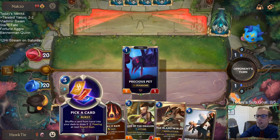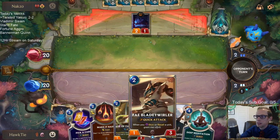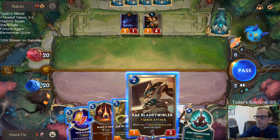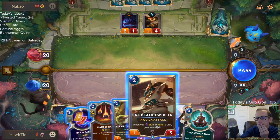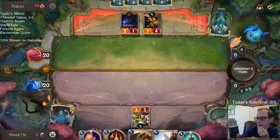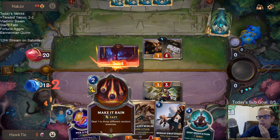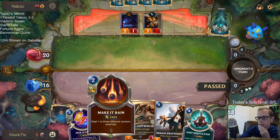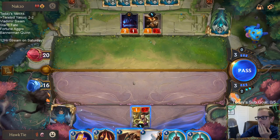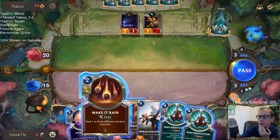Worried about stabilizing against aggro. The nine-drop's not going to do anything, but we have Pick a Card to shuffle it away. Boon Crew Rookie is so good. Let's do this one because it has the attune — let's get that extra spell mana. Next turn I have the opportunity to play two spells. My other option is just Blade Twirler, but yeah we'll just do this.